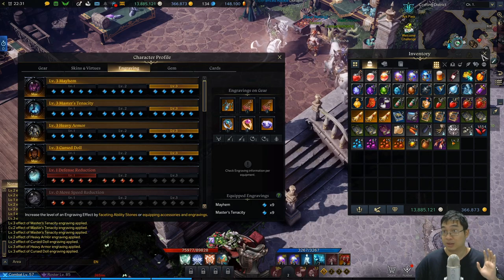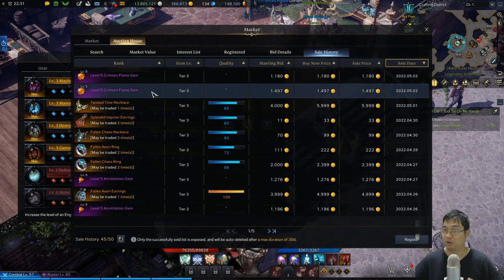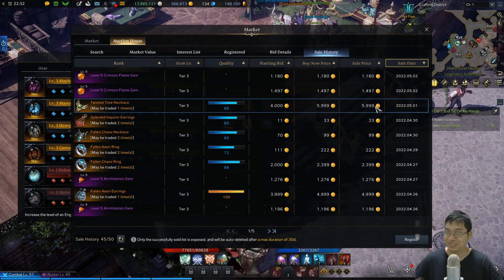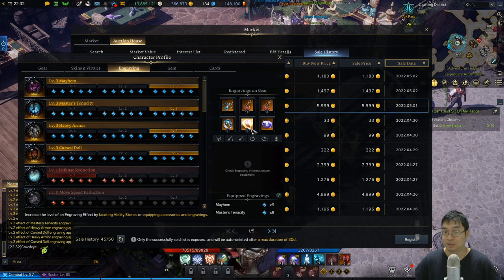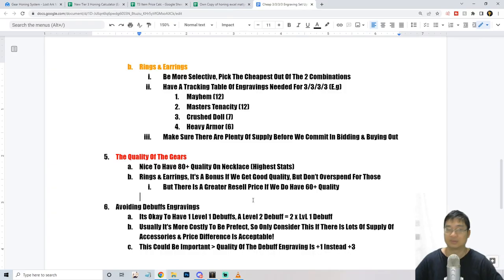Understanding market value lets you bid on items that are underpriced. If no one outbids you and you don't need the item, you can still sell it for a profit. This also lets you adjust your other choices — you can see some of my engravings are plus two and some are plus three, and that can be adjusted. By tracking your engraving table and searching methodically, you maintain flexibility across accessories.